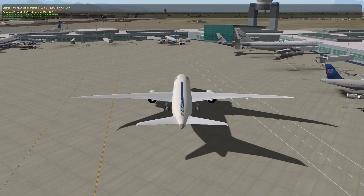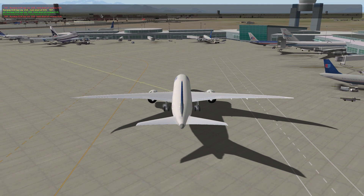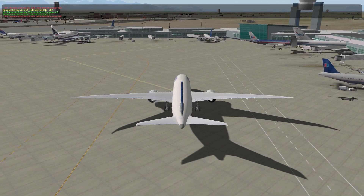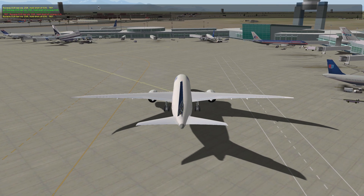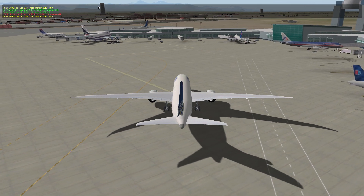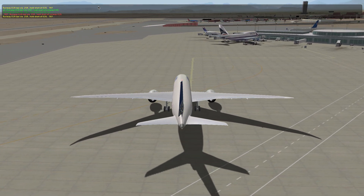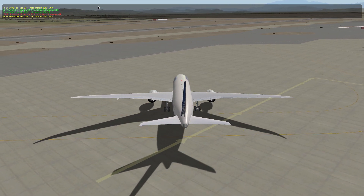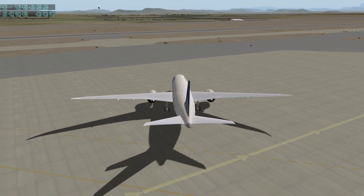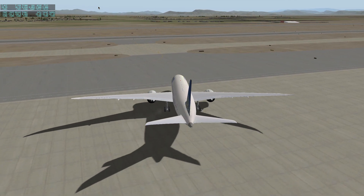You can already see there are some issues — planes going through buildings. That is because these taxi routes were not generated with the scenery in mind. This is add-on scenery, so a lot of times they'll send you right through a building. Do not be afraid to just kind of go your own way to the runway.